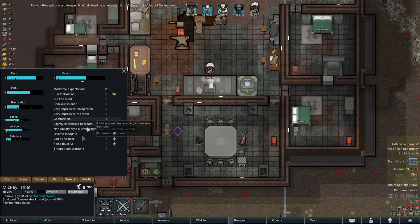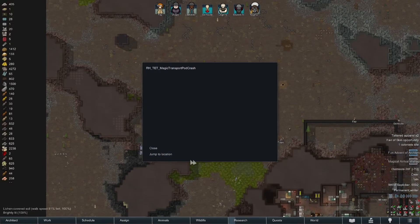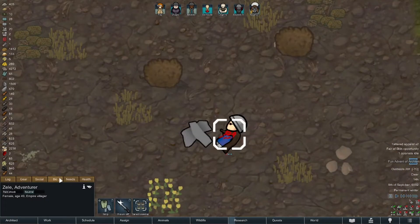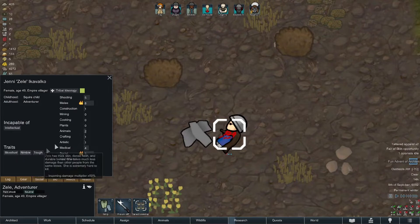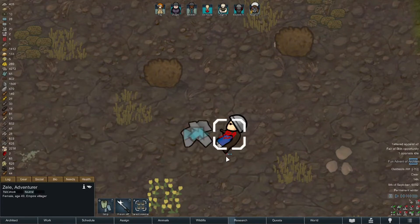There's a new pawn — please don't be human. That looks human. Bio: bloodlust, nimble, tough, and bereft of most of the skills that we need. We could capture her, make a slave — I don't want her to join.